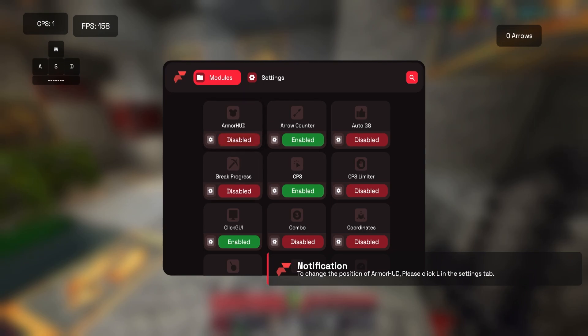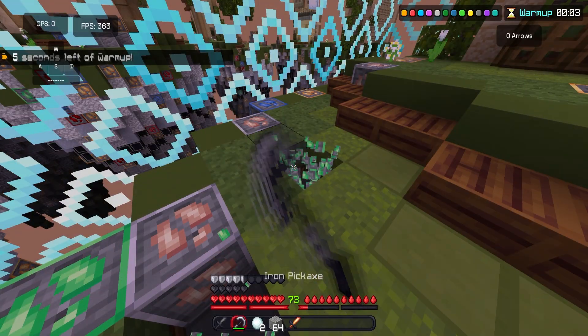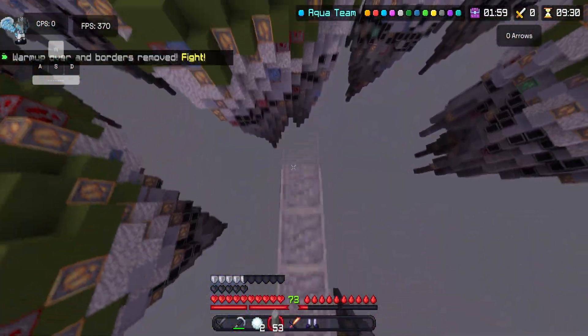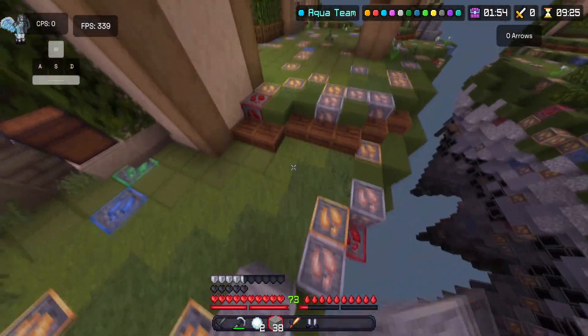Let me get rid of this feature - I think that's the armor HUD one. That might be a small glitch in the matrix. What is up with my luck today? I'm getting nothing here. Hopefully we can get something in the middle - and boys, if you have a client you want me to review next, leave it in the comments.